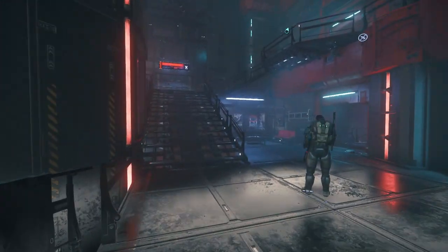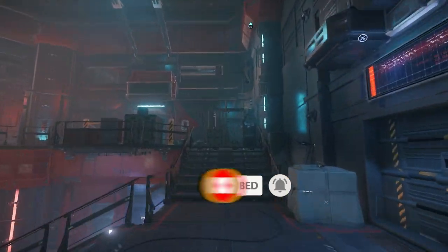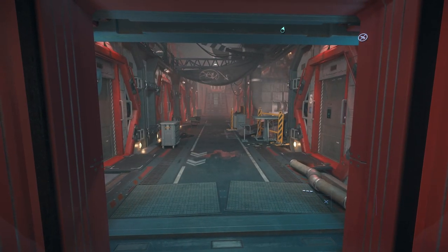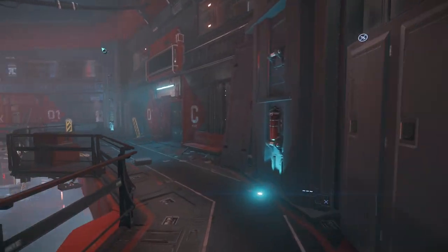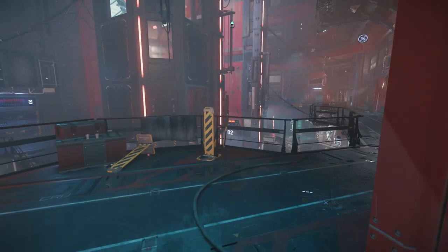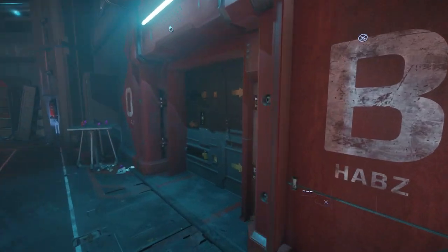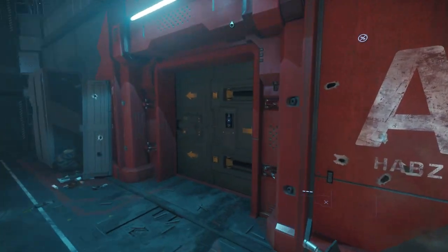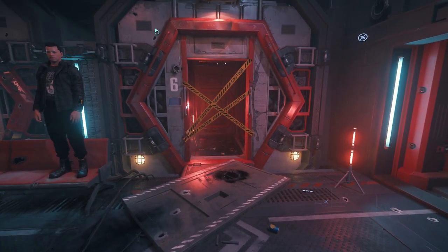Here we are inside Grimhex. We have four big rooms with sleeping cabins where you wake up every time you are on Grimhex. I want to check all four rooms and see if cabin number six is missing, since we saw one down below the station. Let's check room number one — yep, cabin six is here. Room number two — cabin six is here also. Next room — cabin six is here. And the final room.